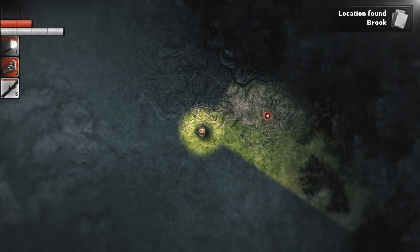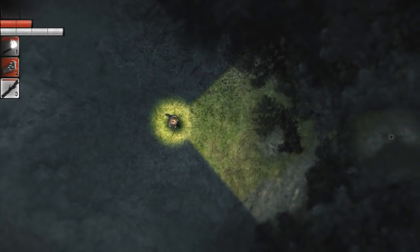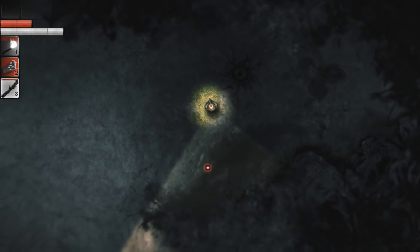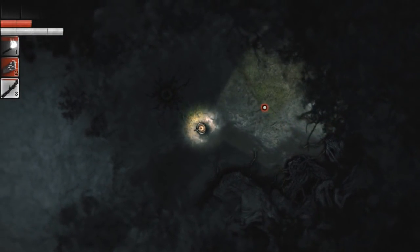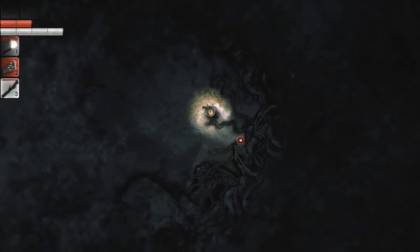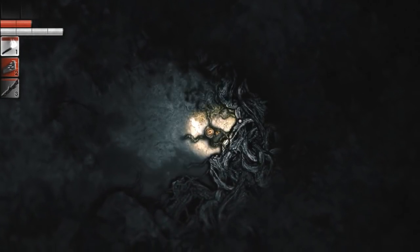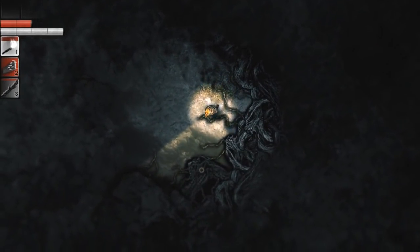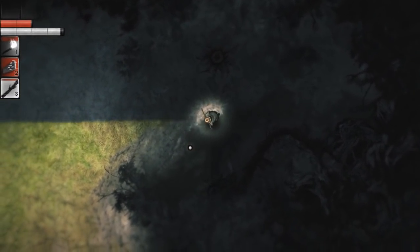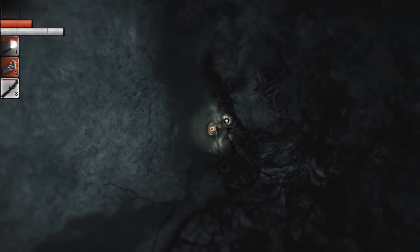Maybe I should just walk around like this. Okay, a brook - there's the brook to the east, over there. Oh yeah, there's something. When I'm holding this over my head it looks like I'm walking backwards playing a flute or something - that's kind of strange. Let's have a look at this. Well, this is the brook - there's not much here.